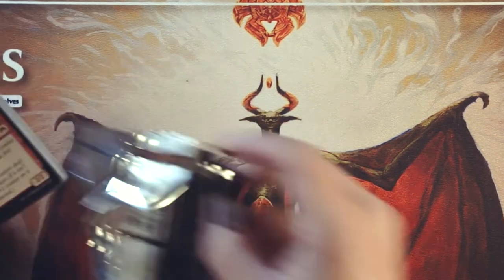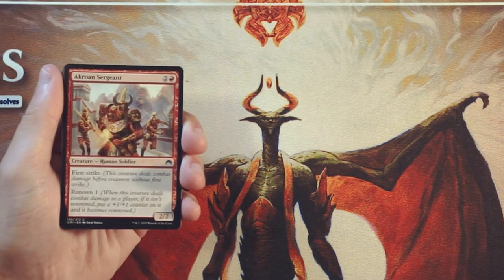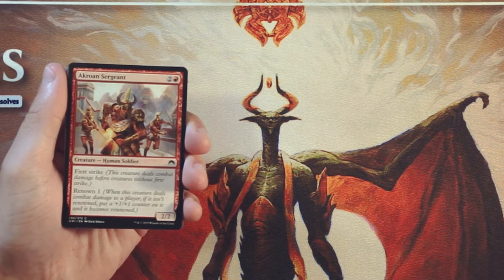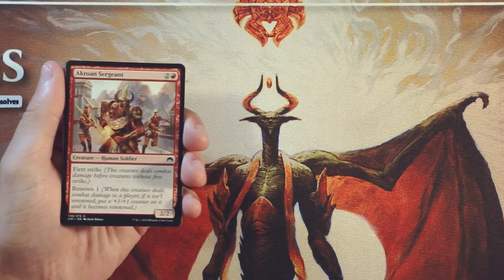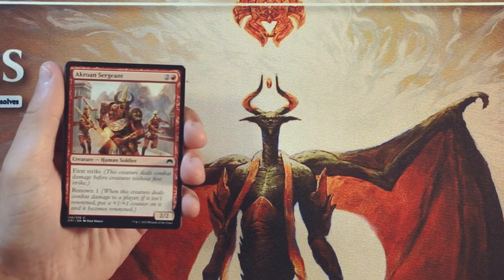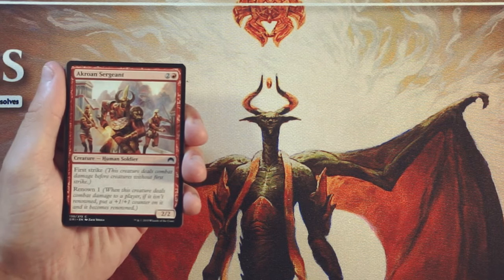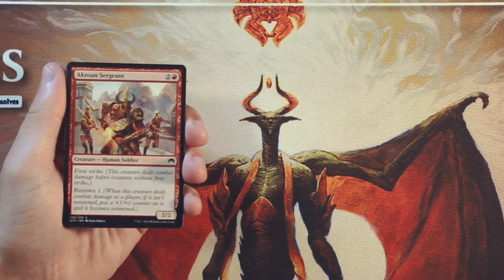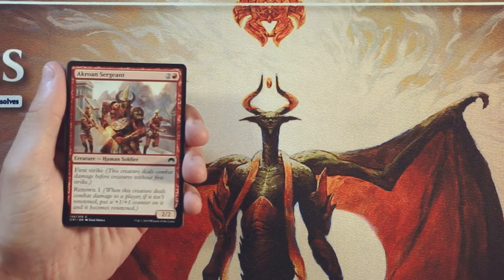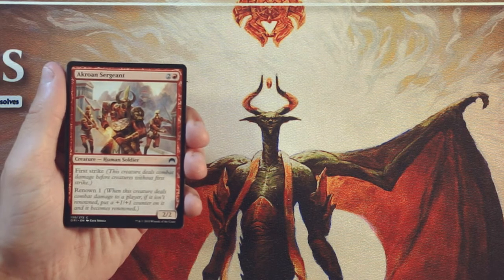There's a lot of really cool stuff in this set, including the introduction of flipped Planeswalkers, which was a really cool mechanic. Baby Jace is in here, which is really the card that I'm after, but there's certainly a lot of other awesome stuff in here. Of course, we're going to go through this as if it is a pack one, pick one scenario, keeping in mind that this is close to a core set in terms of power level, so it's not going to be quite as powerful as the normal expansions we see throughout the year.